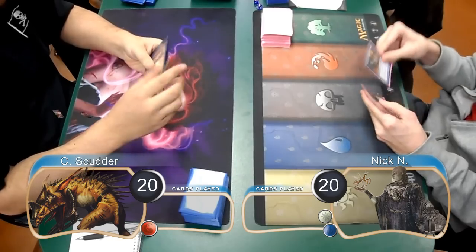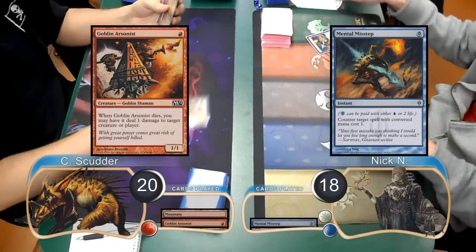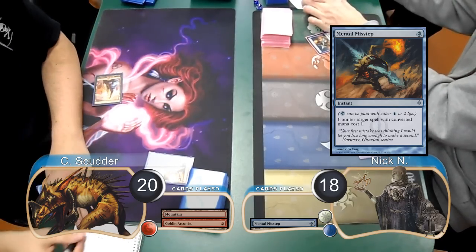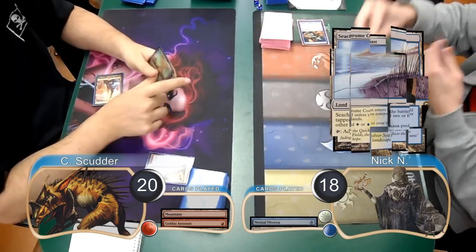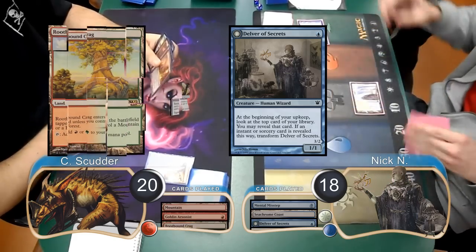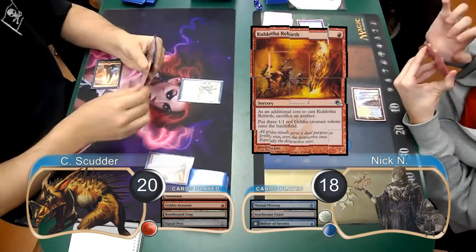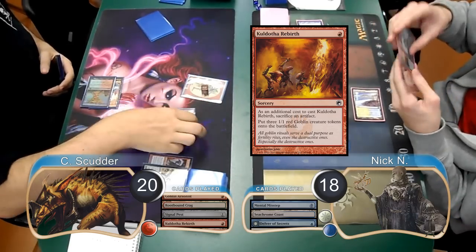Scudder started this game off by playing a mountain and using it to cast a Goblin Arsonist. However, Nick went down to 18 to cast a Mental Misstep and counter the Arsonist. Then on his turn, he played a Seachrome Coast and cast a Delver of Secrets. Then Scudder played a Rootbound Krag and put a Signal Pest into play, then sacrificed the Pest in order to cast a Cold Arthur Rebirth and get himself 3 Goblin Tokens.